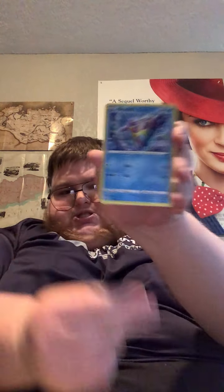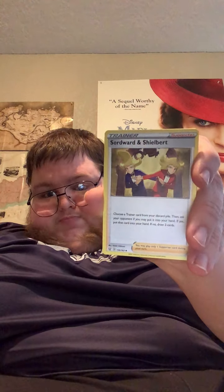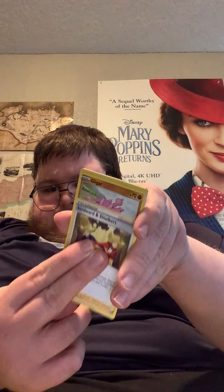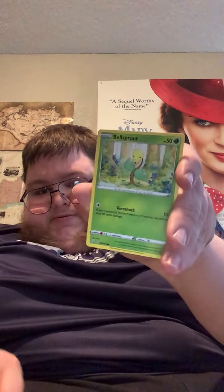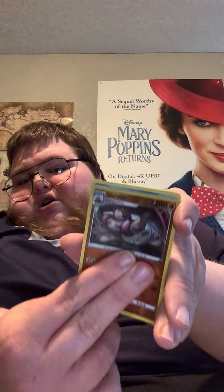We got ourselves the Energies — a Leaf Energy. We got Bruxish, Carnivine, Gligar, Electabuzz, Bellsprout, Bronzor, Murkrow. It looks like our reverse is a reverse Girder, and our rare is a non-holographic Jellicent.